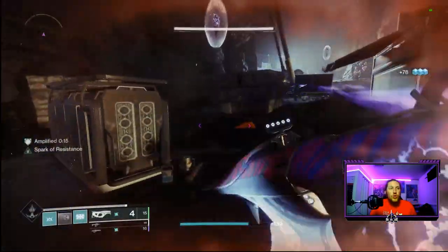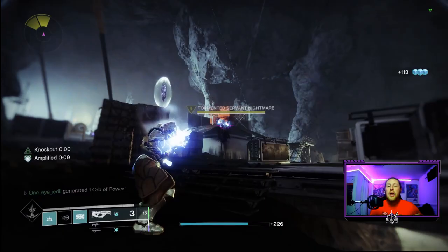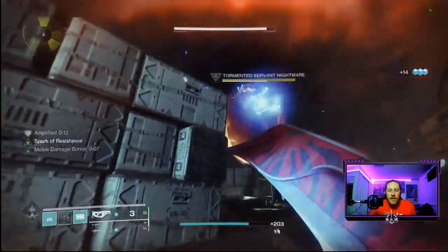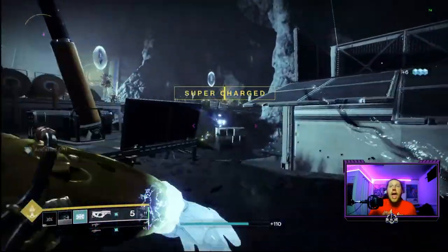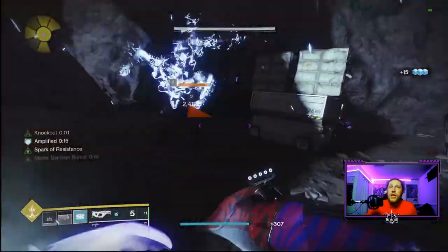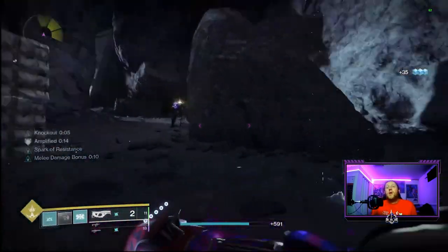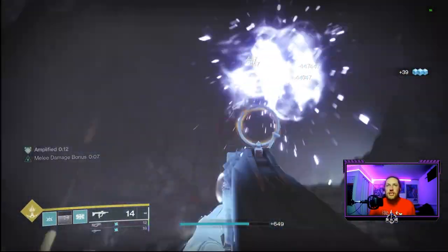As you can see, we're wiping out enemies easily with this charged melee — you don't even have to charge it fully against red bar enemies. In harder end-game activities at lower light, you will need the full charge for the defeat. Our exotic gauntlets return melee energy on defeat, and the arc elemental wells we collect give us additional melee damage — creating a perfect feedback loop of wells generating more melee damage, which generates more wells.